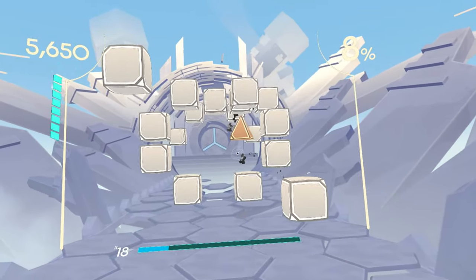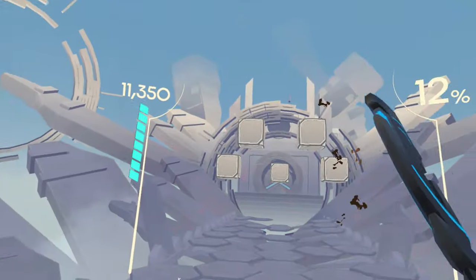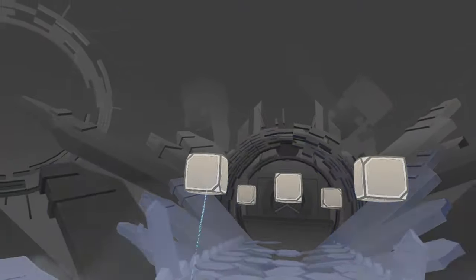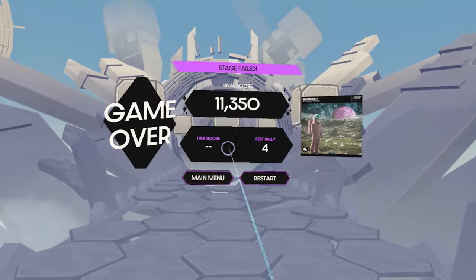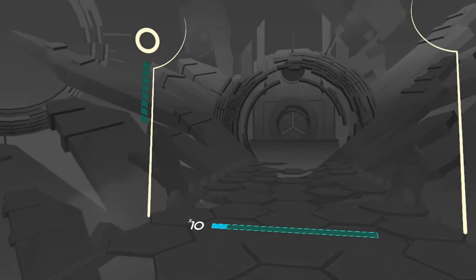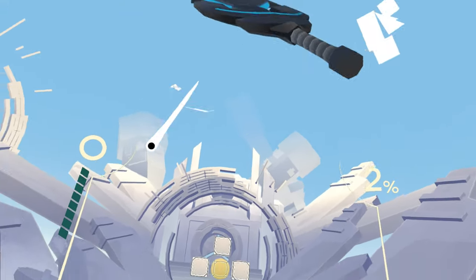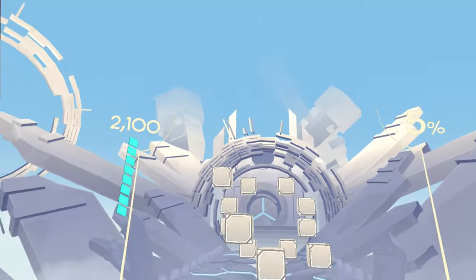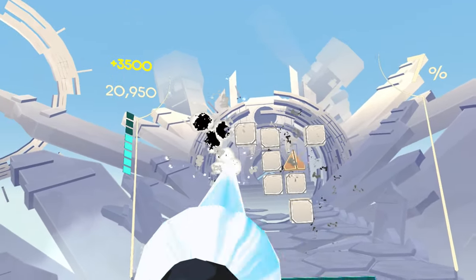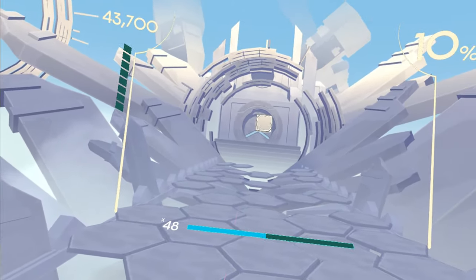We have different blocks. You can see that I even failed on the lowest difficulty — you really have to watch out for the incoming blocks. On the left side, you see the adrenaline. When the adrenaline is full, you can hold trigger and grip and then activate the laser, and then it's much easier to destroy the blocks.